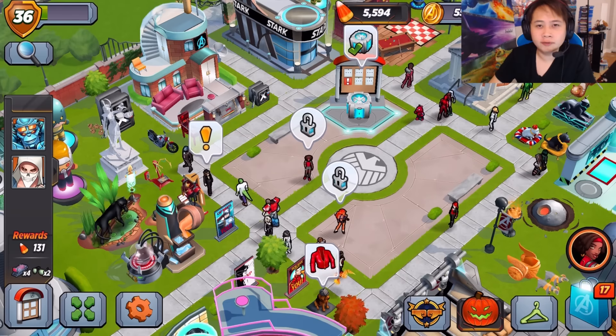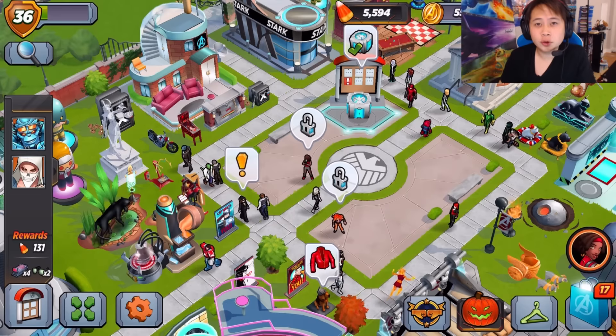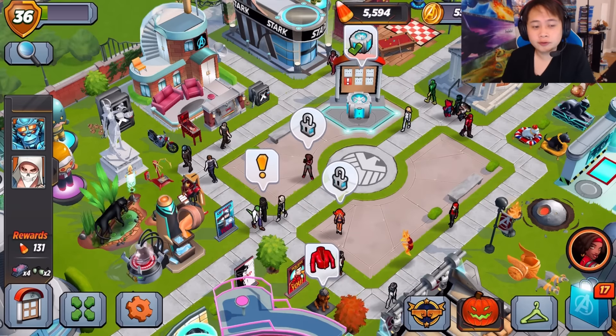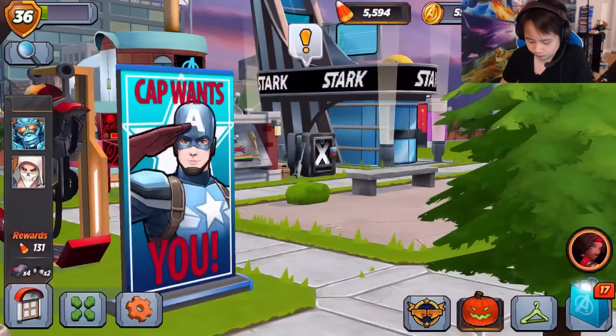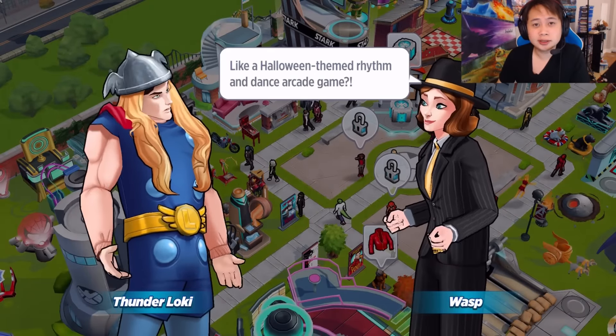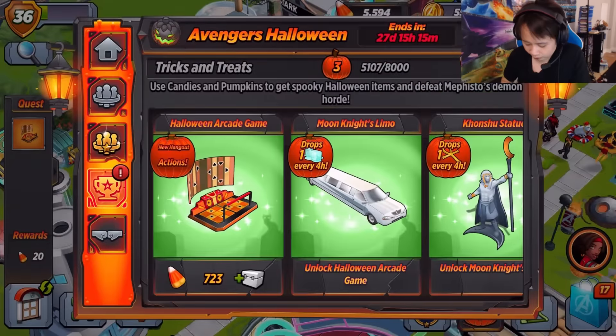Hey, what's up everybody, welcome back to another video on Marvel Avengers Academy. There was a new update, I was like, all right, let's check it out. We did download it, now I'm gonna check it out with you guys. The first thing that came to me was Wasp has something to say — I'm not sure exactly what it is.